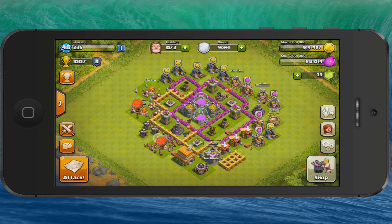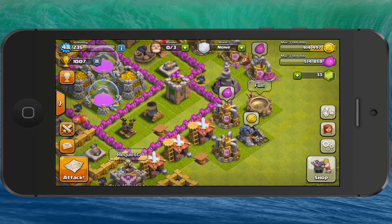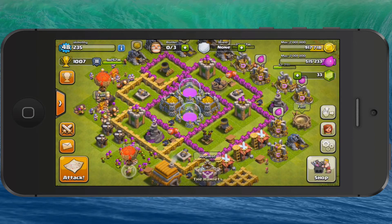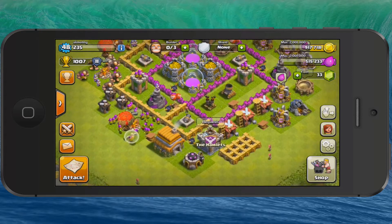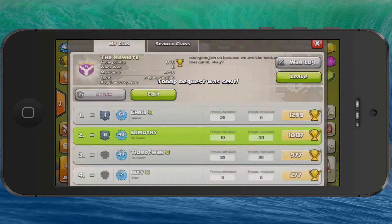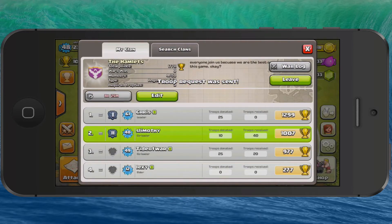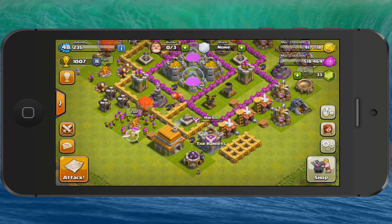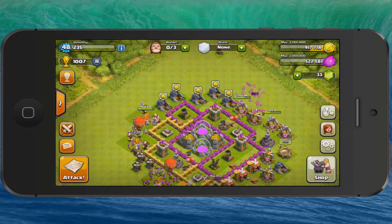So basically in this game, you create a little city and in your city you can build different things from elixir creators to gold mines, and build walls around your resources. You can have a clan here — I can request troops from my clan right there, and I can view my clan right here. So you can have friends on it, get into different clans, and attack other clans in this new update. It's been greatly improved in the last update.